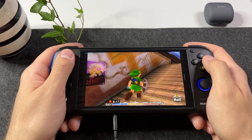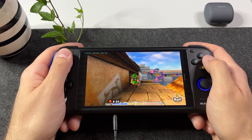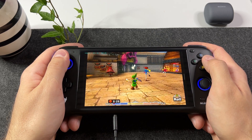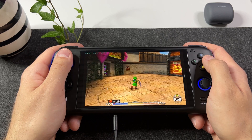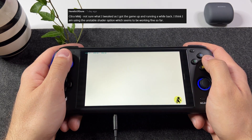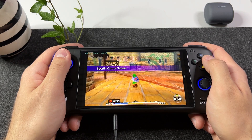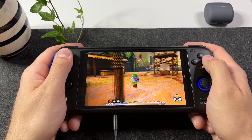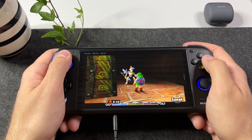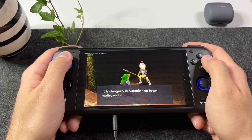However, it still suffered from some pretty severe stutters every now and then, but then I noticed I had forgot to tweak one important setting that you might have seen in the comments before. You need to change from normal shader or normal shader with cache to separate shader, which is apparently unstable, so make sure to save often. It boosted the performance of Majora's Mask by an incredible amount and now it's 100% playable.